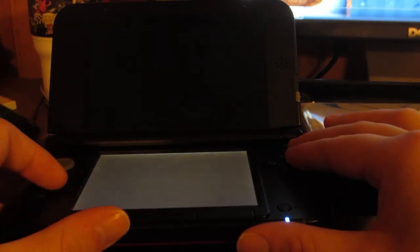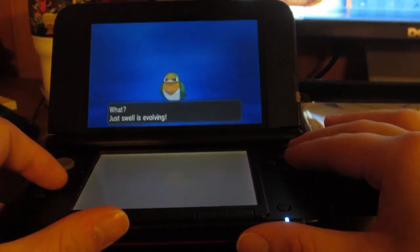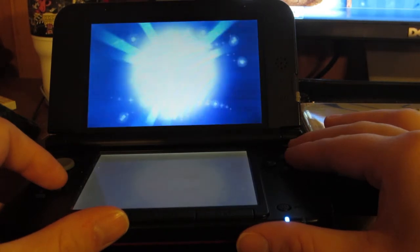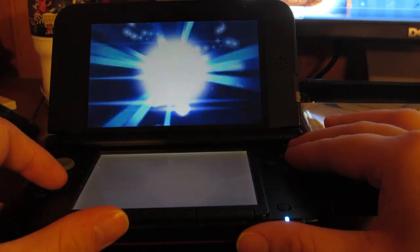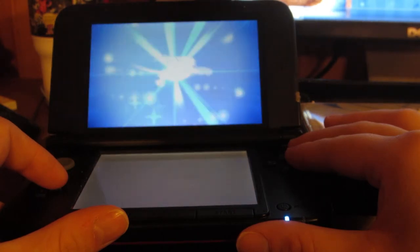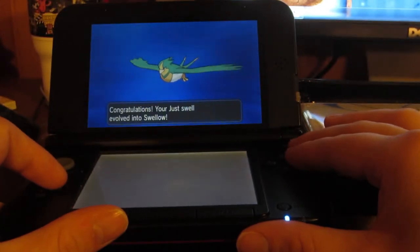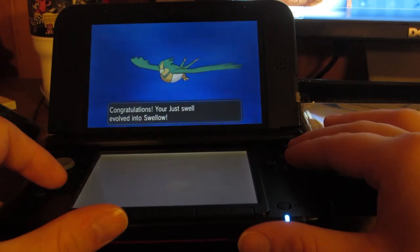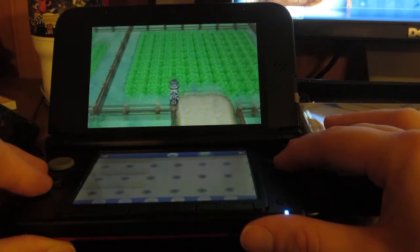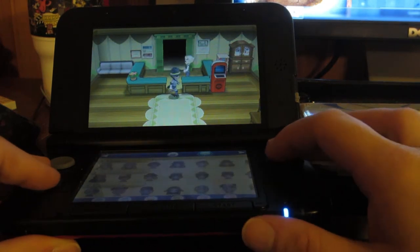Also, Swellow is evolving — which is our shiny horde battle Swellow — so you might as well just let you see that here. We have a shiny Swellow! It's really, really pretty. So we're gonna leave our Friend Safari — that's been very, very good to us — and we're gonna save.